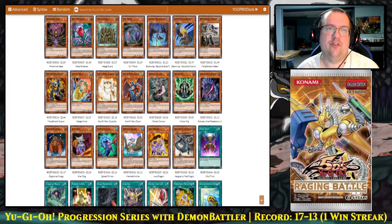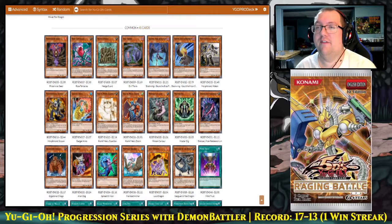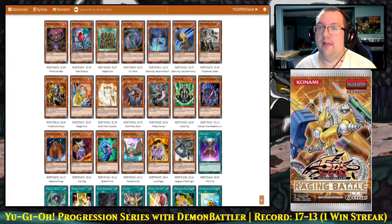Raging Battle was released May 12, 2009. This set introduced the Kwaaki Meru archetype, revolving around the spell card Iron Core of Kwaaki Meru. This set also introduced the Earthbound Immortals — giant direct attackers that are destroyed when there is no field spell on the field. This set also has support for the Blackwing, Morftronic, and Ojama archetypes. This set is probably the most impactful set we have had of all, in terms of how it will make progression series play out, with so many impactful low-rarity cards that it's going to turn our metagame upside down.